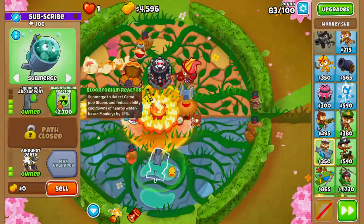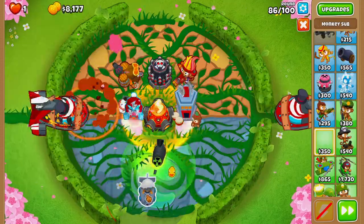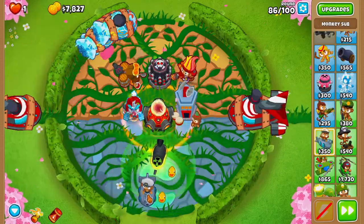Next let's upgrade our monkey sub to plutonium reactor. Then on round 84 we'll buy the monkey intelligence bureau. On round 86 let's grab ourselves another monkey sub.